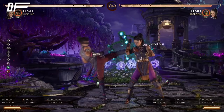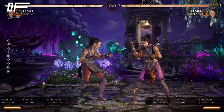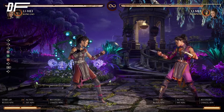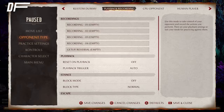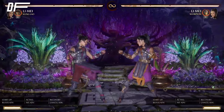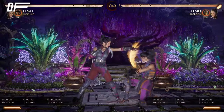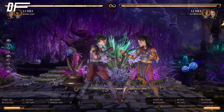Her main string is 1-2-4. This is where you'll be punishing and enforcing your game plan. Stand-1 is plus-2, 1-2 is plus-2, and 1-2-4 is minus-4. If you include the Lao cameo, 1-2-4 into Lao has no solution — you cannot poke it, you cannot do anything about it. I'll show you right now: if I'm respecting, I try to press after 1-2-4 but I just can't. I try to jump — can't jump. I try to armor — can't armor. This is 100% guaranteed.